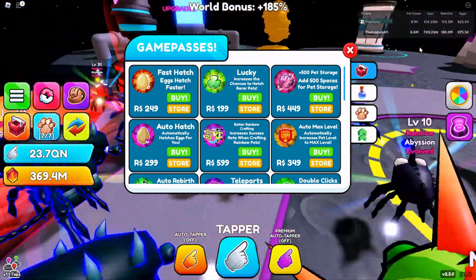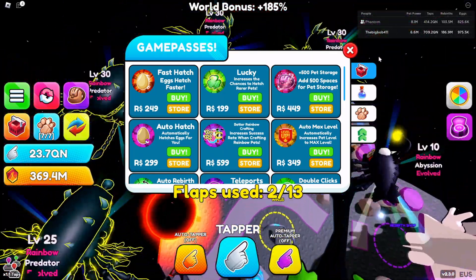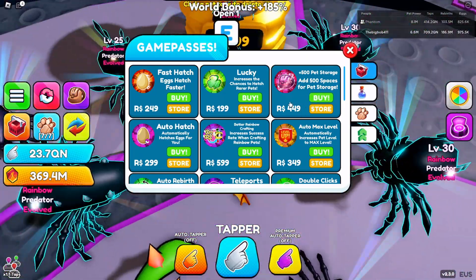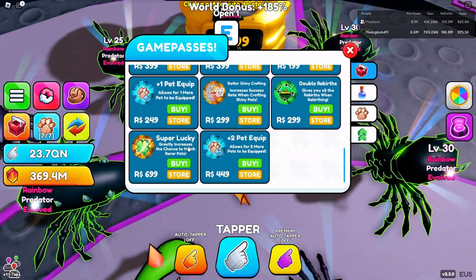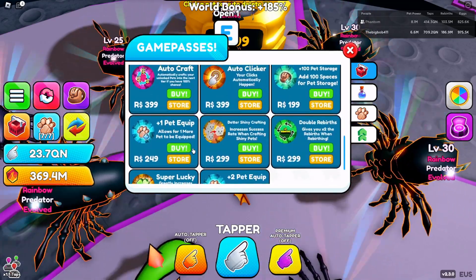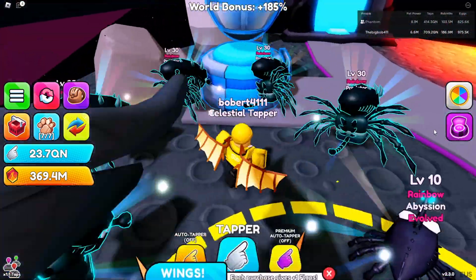Another game pass — I think the second best one is probably Plus 500 Pet Storage. It's very good, especially if you want to go on leaderboards, you're going to need that for leaderboard pets. And Super Lucky is also very good — you're going to need to get that one too.